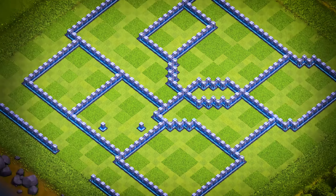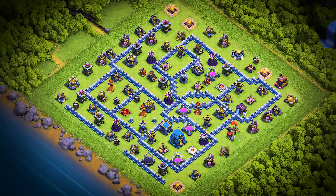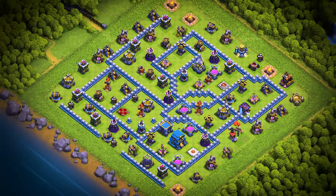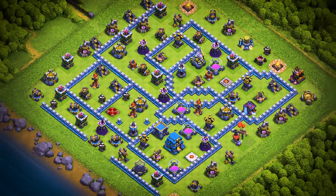TH-12 base number 16: this Town Hall 12 base design is an anti two-star war, trophy pushing, and clan war league base. For clan castle troops, use two super minions, two headhunters, and four archers.